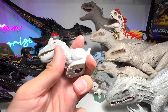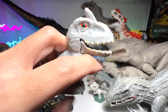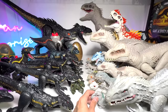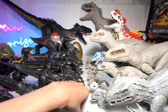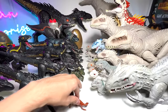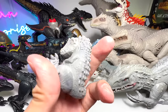McDonald's Happy Meal Indominus Rex — it comes with a wheel below. If you move the wheel, the jaw will actually open and close. Kind of cool. Bronze metallic Indoraptor from the Captive Collection — I'm going to put it right at the front because the colors are different from the rest. I want them to be color-coordinated so they will look better.